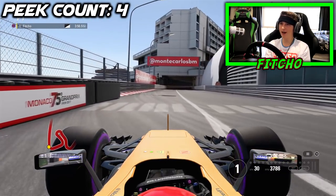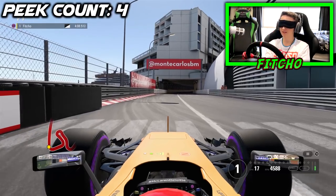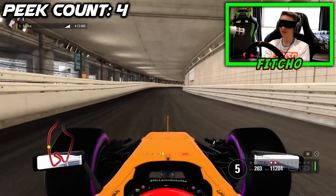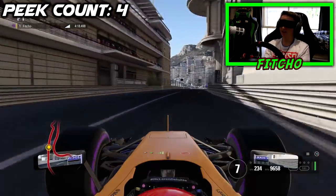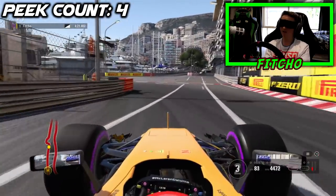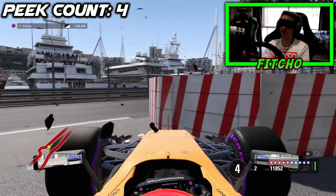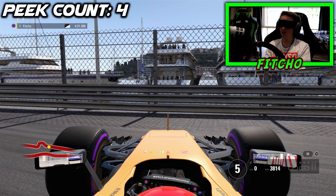Let's straighten the car back up. Tunnel. This should not be a difficult part of the track - we go straight, a little kink to the right, straight again, and then it's hard on the brakes. How hard can that be? Through the kink. Out the other side. Now down to the brakes for the Nouvelle Chicane. Back on the power. I heard a lot of wheel spin there. Had a lot of contact with walls.